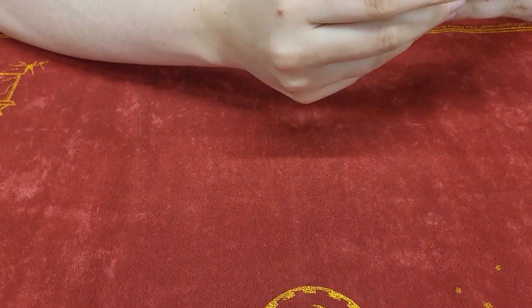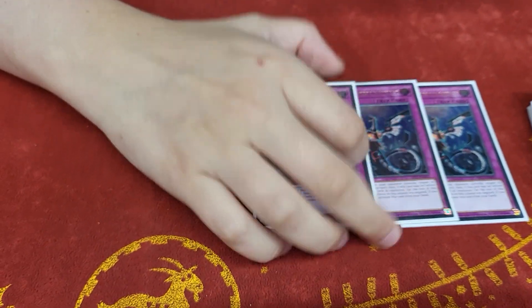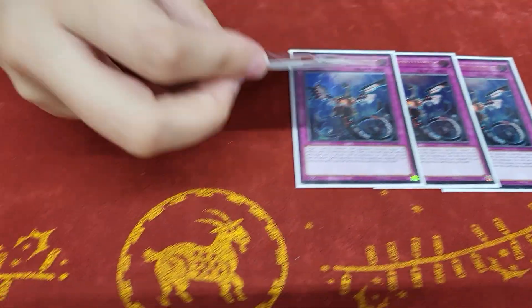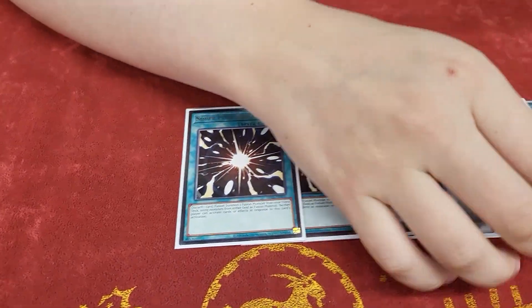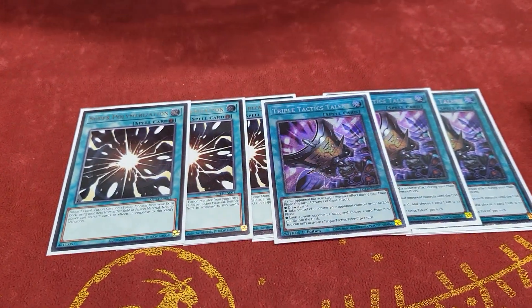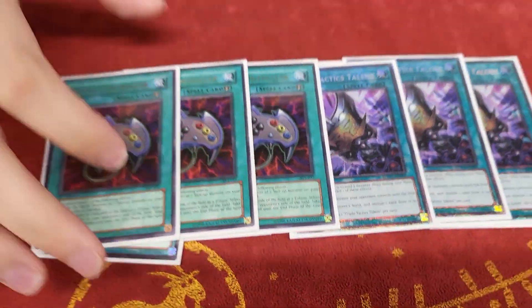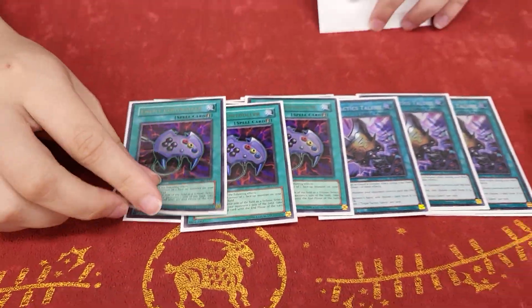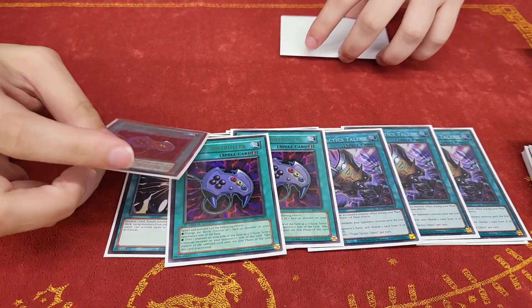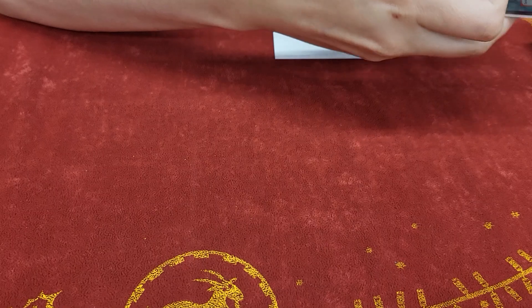That's all the adventure cards. For the going-second cards, I decided to play Imperm — it's the best hand trap. Three Super Poly — this card is ridiculous in the main. Three Talents; I feel like everyone should be playing this card anyway. Starlight? Jeez. And I played three Econ — the tech of the weekend. This is obviously from the Euro idea, but this card is ridiculous. Definitely not taking that card out.